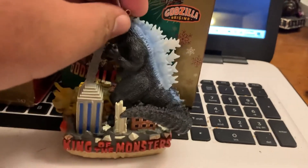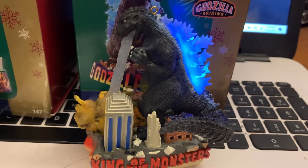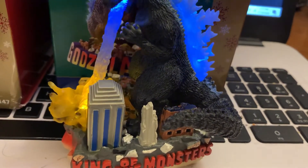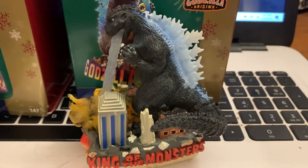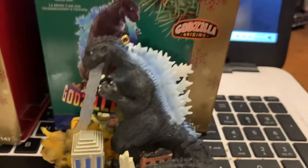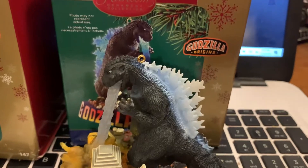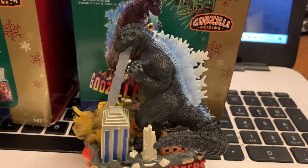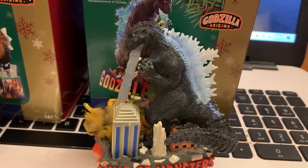Here is the first one made to resemble the Godzilla from 1954. You activate the lights and sounds by pressing the tallest building on the scene of destruction. This collector's item is pretty much a jewel for any Godzilla fan. If you want to buy one yourself you can find these on eBay, but be fast because rare collectibles get snapped up immediately.